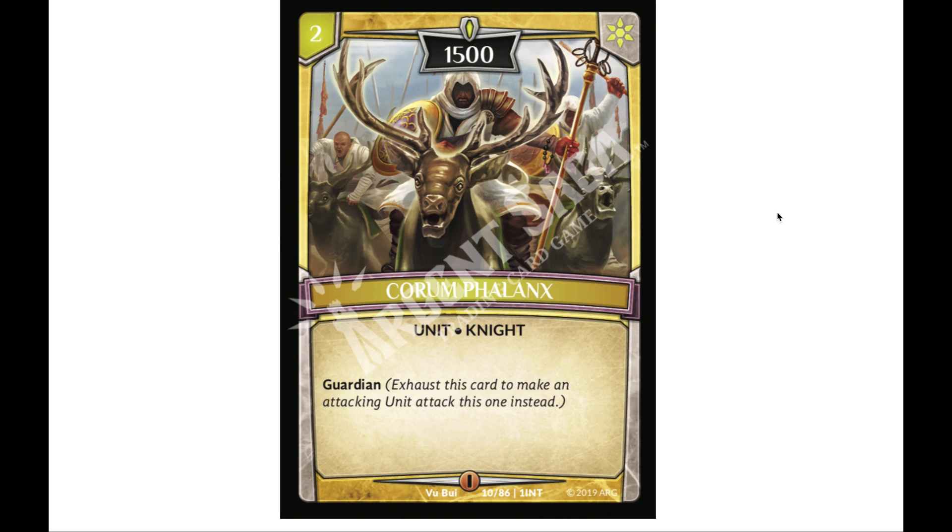Next we have another two-drop: Quorum Phalanx. It's a two-drop 1,500 power — pretty solid — and it naturally has guardian. It's cool to see natural guardians built into the light deck. 1,500 power can break any of the towers, and again with Sola this is great: you can swing, maybe kill a small unit or destroy a tower, then recover it with Sola so you have a guardian to keep yourself safe from the crack back.